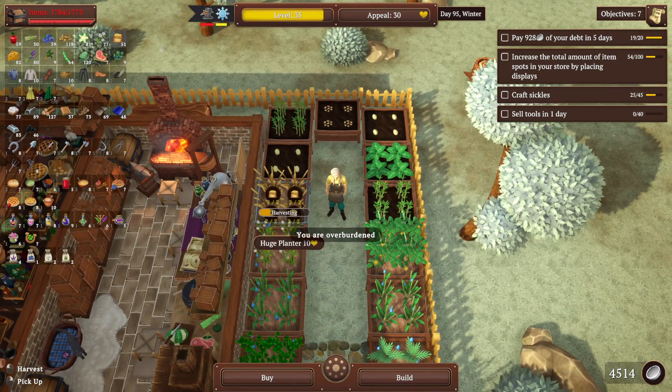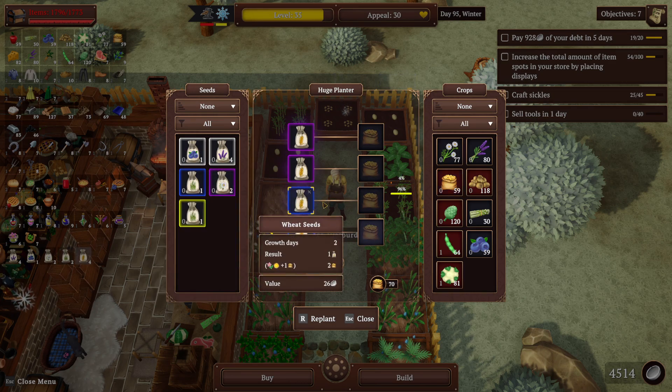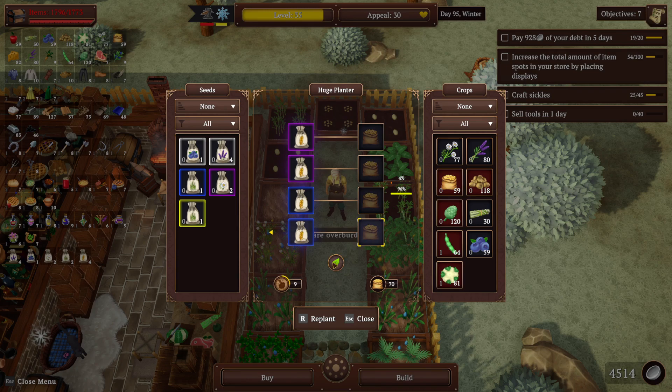They are overburdened — figured it would happen. This is all green; blue is still 4%. It can't get any better than that, really. That's fine. It's having a little bit lesser quality.